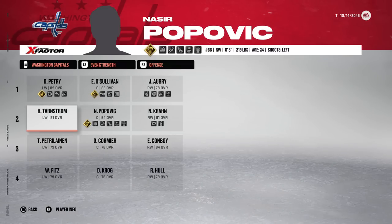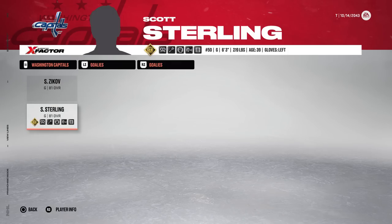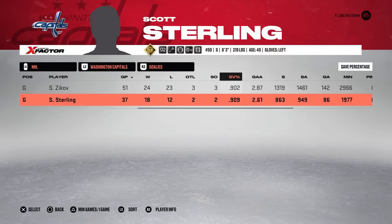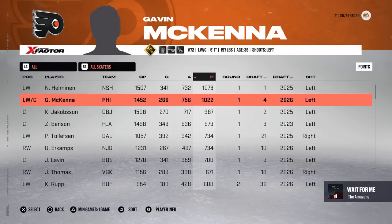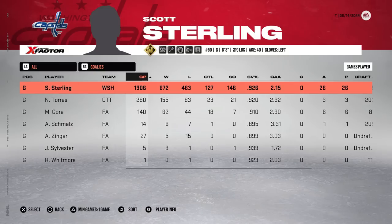My man's back on the move — he lands in DC. The time is split somewhat evenly between two netminders, both 81 overall. He signs a one-year, $3 million contract. They finish fourth in the Metro but can't quite make the playoffs. Sterling's numbers are 100% dropping. It would be a Detroit Red Wing Stanley Cup championship this year. Zach Benson — drafted in the same class as Scotty — would also retire with 672 wins, a .926 save percentage, 2.15 GAA.